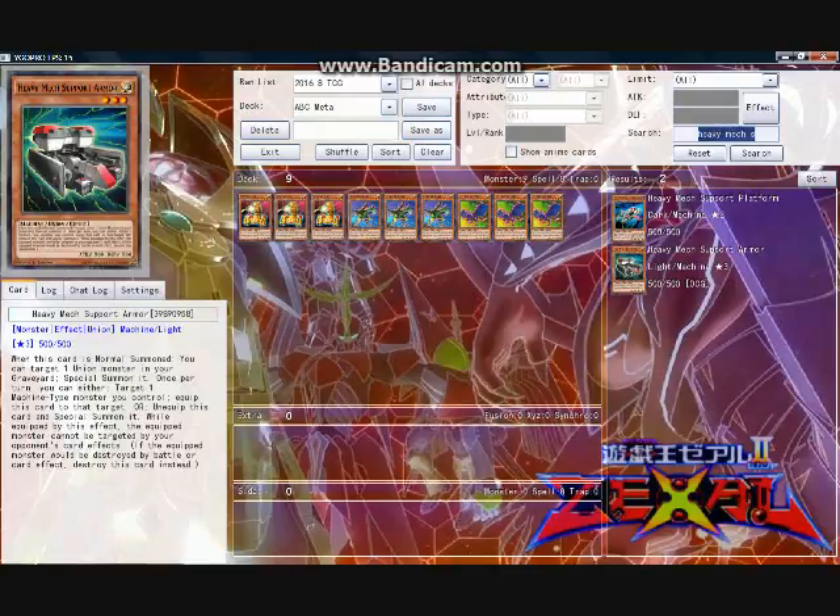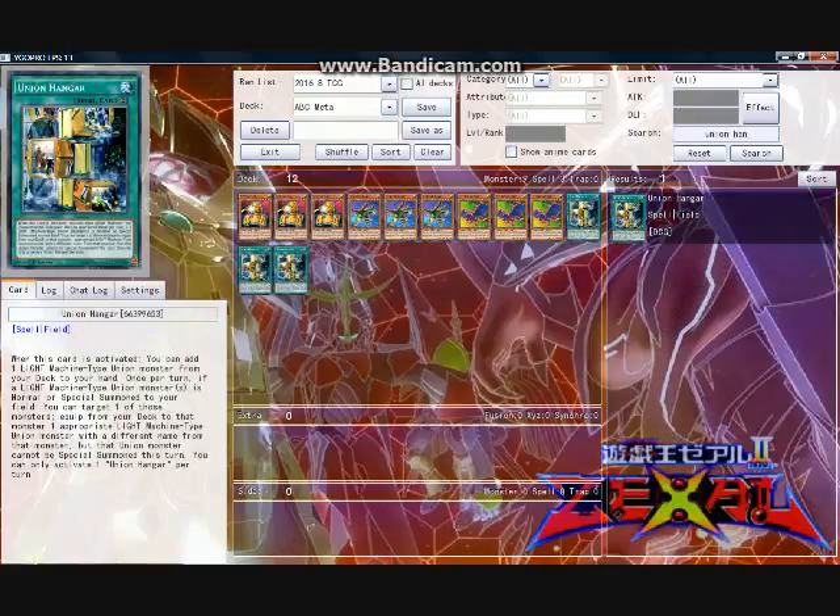Union Hanger is one of the most important field spells in the game. First, it nets a free search when activated, allowing you to add one Light Machine Union monster from the deck to the hand — which will obviously be A, B, or C depending on the given circumstances — and this search effect is great because it inherently sets you up. You don't even need an A, B, or C initially in your hand because Union Hanger will get it for you. Second, it further thins the deck and speeds A, B, C summoning by attaching a Light Machine Union from the deck to a summoned Light Machine Union monster. This deck runs much smoother in speed and efficiency when Union Hanger is on the field, and it is not difficult to produce the conditions for an ABC Dragon Buster in a single turn when Union Hanger is directing traffic on the field.